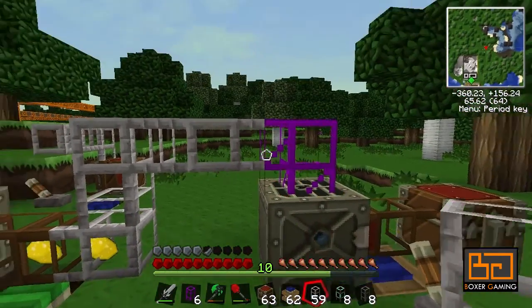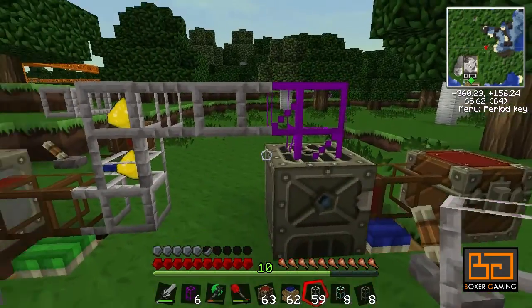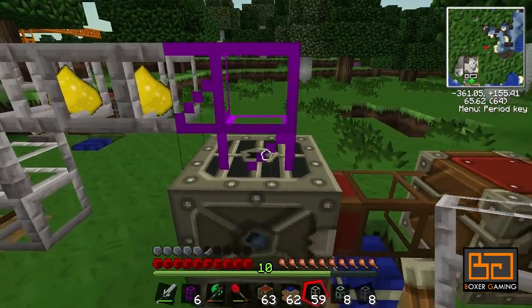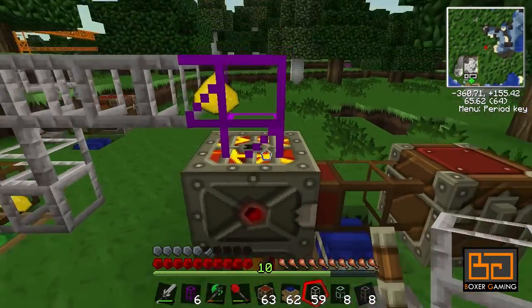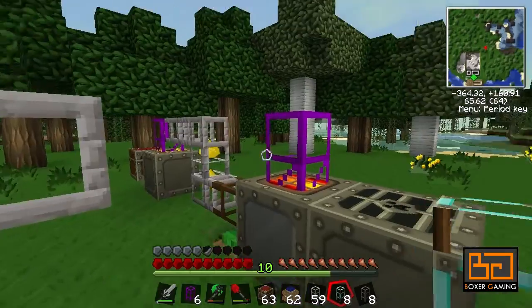As soon as an item gets in there, it shoots it in instantly. So the next item that comes will be pulled through without delay. Without this, the item moves in slowly, and when the next item comes into the pipe it still sends it down even though there's no room — and boof, it disappears. So we definitely need that.